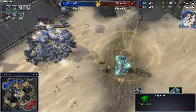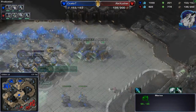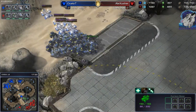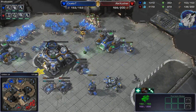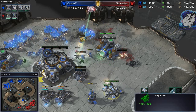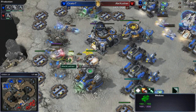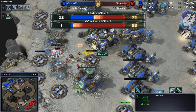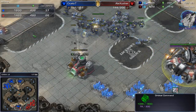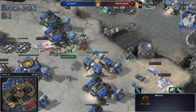Nice scan again — I guess that scan was wasted, he should have just stimmed in one marine there. While his army is out of position, I drop right here. He's moving out, nicely scanning in front of his army. The tank gets a huge shot on those marines, but they will take out the tank. At the same time there's another drop into the main base killing so many workers — 28 gone already. That is not good, he totally missed that. Look at the harvester count — he lost so much there.